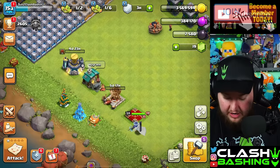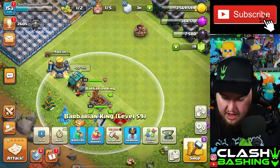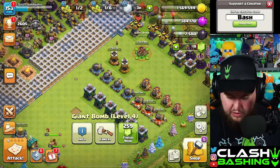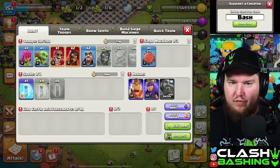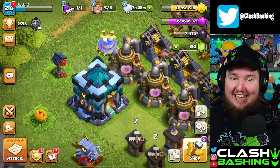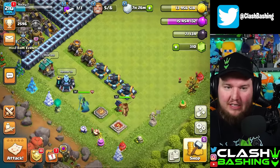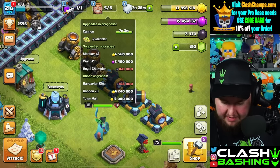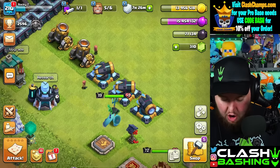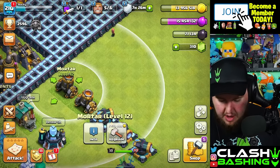I want to get my barbarian king up. I'll work on that other star bonus too. We're putting the last builder on that giant bomb. Then we're off to town hall 13, which is making some nice progress. This is literally all we have left aside from walls, the RC, and the king. We really gotta grind these heroes up — gonna have to do some crazy dark elixir farming.